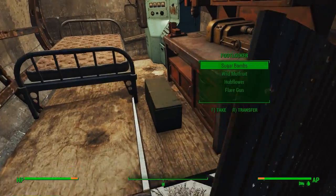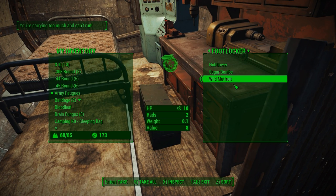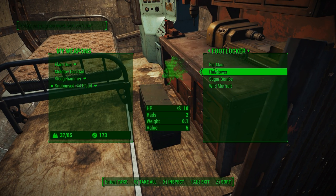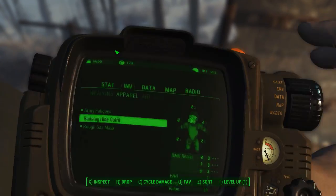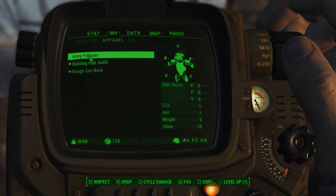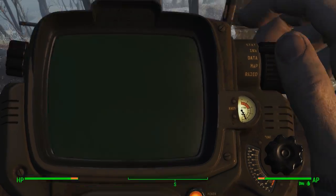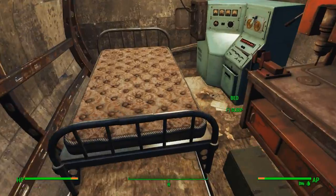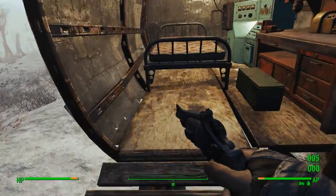We can find more jet on the mainland anyway. Let's go ahead and take what we need, store what we don't. This looks about right. I guess I don't need the army fatigues even though it gives me that one strength — it doesn't give me the armor I'm looking for. This radstag outfit does give me the armor though. And it is getting a little bit dark — so maybe we'll head off in the morning.